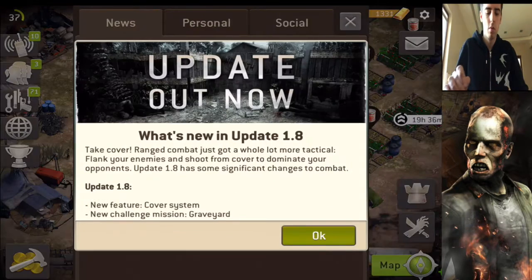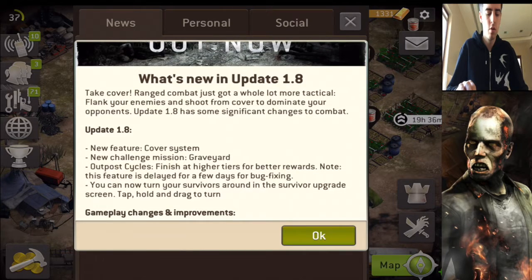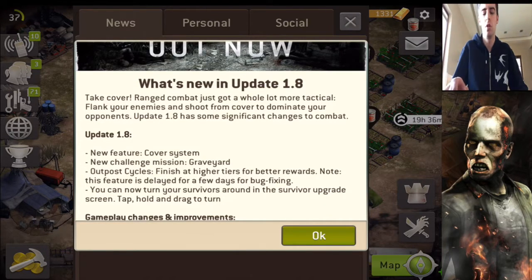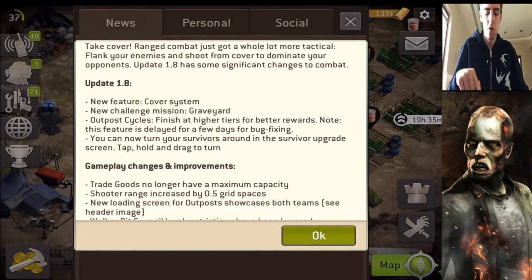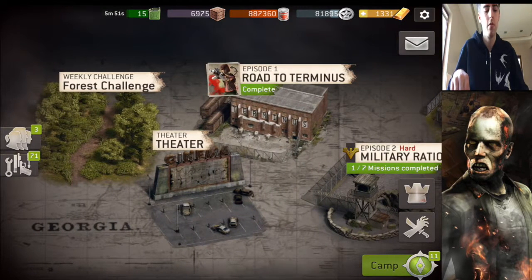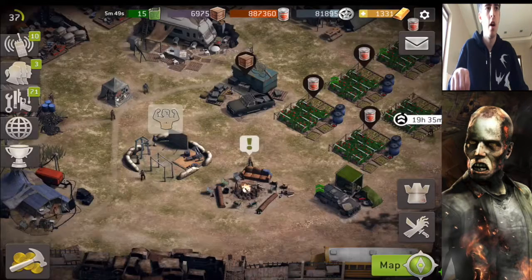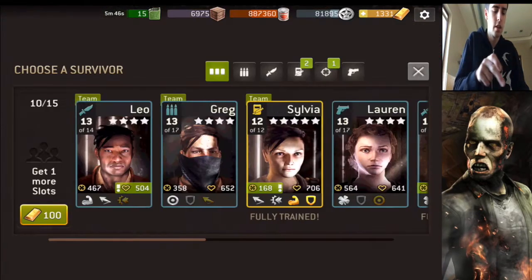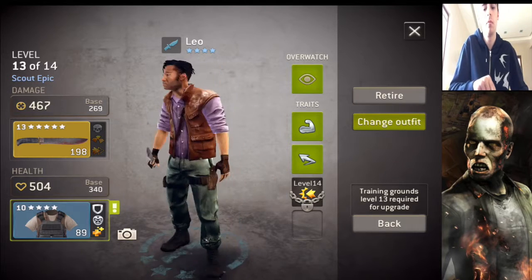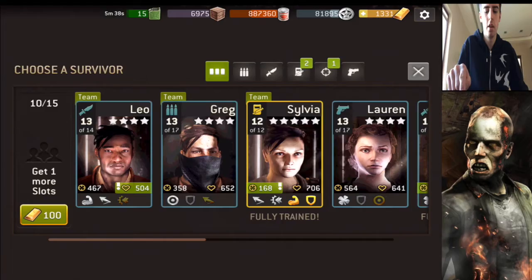Let me just find where it was. So we actually have the new cover system. We're going to do a mission after that with the fighting humans, just to check out the cover system, because I really want to see the new system — it looks interesting. Now we have a new challenge mission, like the Graveyard, but currently it's maybe after the forest challenge. Something that you saw in the intro: now you can actually turn your survivors, you can make them dance and do whatever you want with them. That's something interesting.